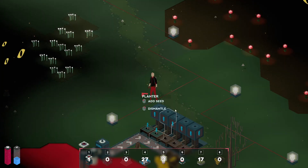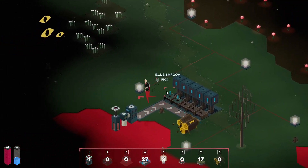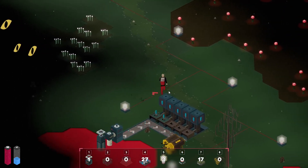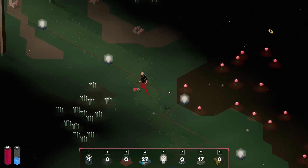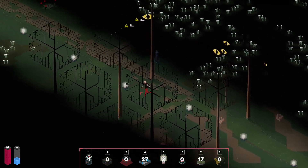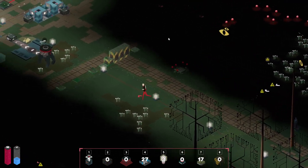I think the toad either sucks it all up or blows it all out, and then it can be collected. Or I could send it into a factory to immediately turn them into blue batteries — that's the goal. I did watch a little video so I know where to find them — it's up that way from the base.